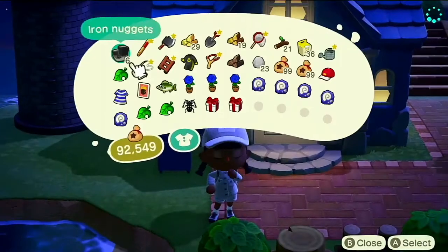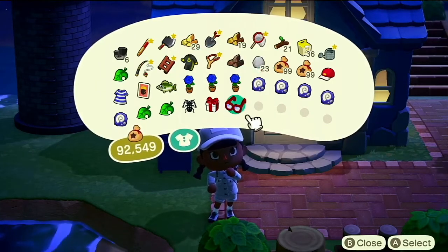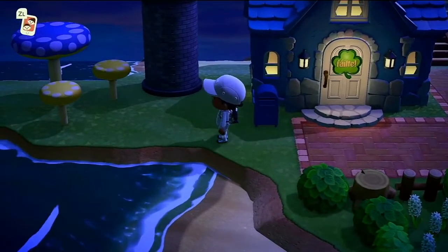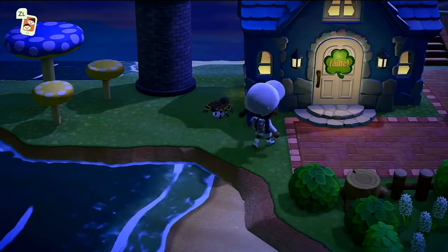We have a little gift from Dodo Airlines as well so let's check them out. Also popped to my sister's island to pick up my blue roses. Okay so we've got a DAL eye mask and our tarantula model. I feel like I need to put this in an actual nice area rather than just having it randomly there to scare me.